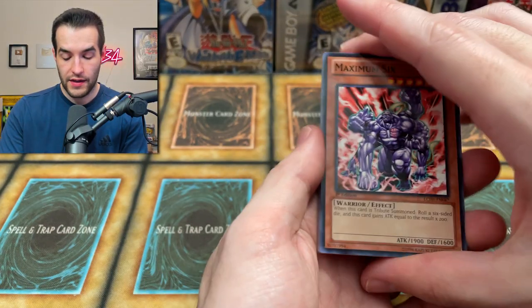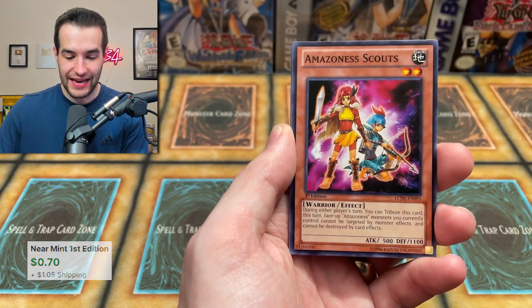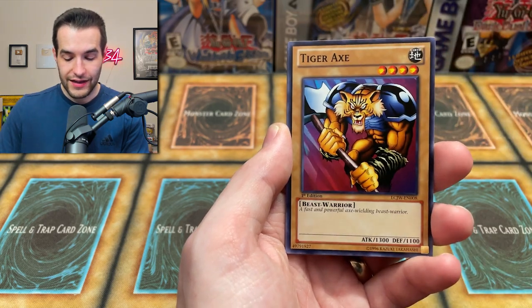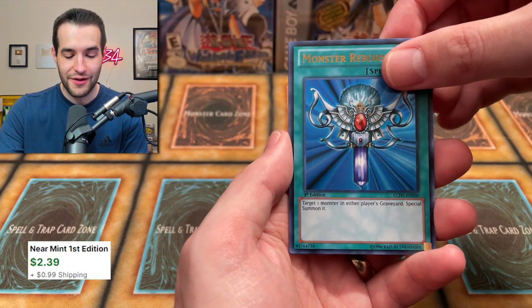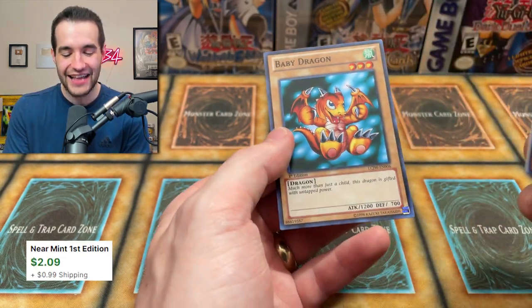Final pack — what shall we pull? The Maximum Six — haven't seen that guy yet. He Freed the Iron Knight. We got the Amazonis Scouts. I don't think we're getting a Gate Guardian, guys. Rocket Warrior. Tiger Axe. Beast Skull Dragon as a rare — first time seeing that. Monster Reborn — that's a good way to end it on the Ultras. Can we get a good secret? Destroy your swords. And then the Baby Dragon — that's a good super rare.